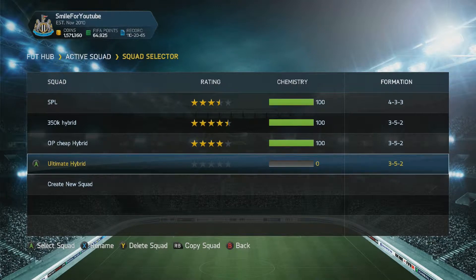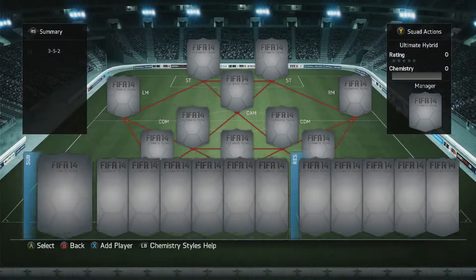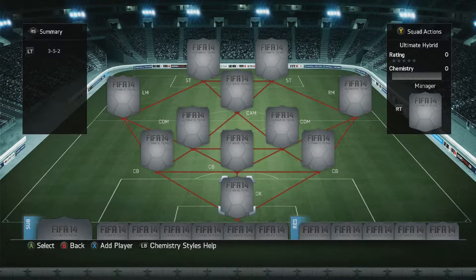So this is Ultimate Hybrid one. This series I really want to do — I've been planning it for a while. Basically, I build teams around players within a certain price bracket. This price bracket is 150 coins to 350 coins, so it gives you scope for gold, silver, and bronze. Next bracket I might do like 800 to 1000 and just see who I can get.